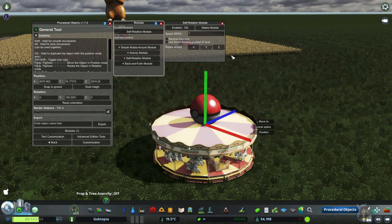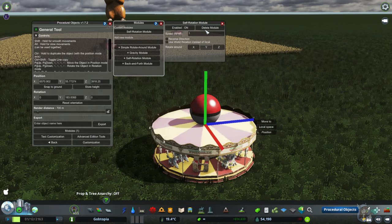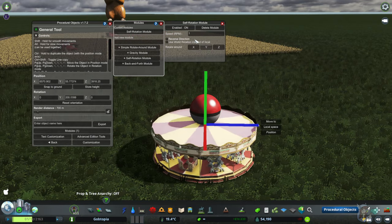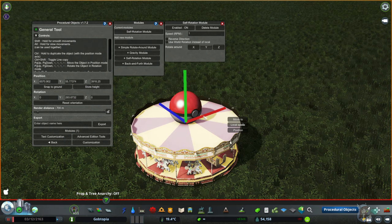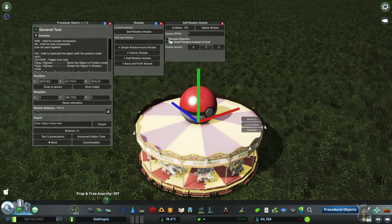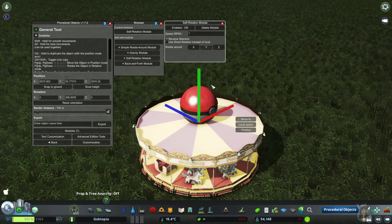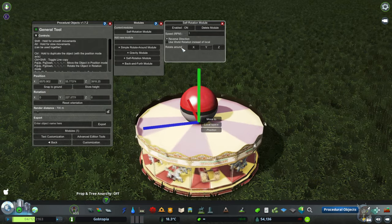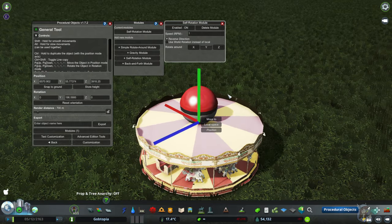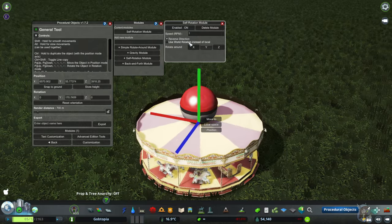Enabled On and Delete Module are the same as before. The Speed RPM we'll touch on in a second — let's focus the camera so we can see the button on the pokeball for reference. If I unpause and click Reverse Direction, see how he started going the other way around — that's pretty logical. This Use World Rotation Instead of Local — I've never used it, and for simple stuff there's no reason to use it.